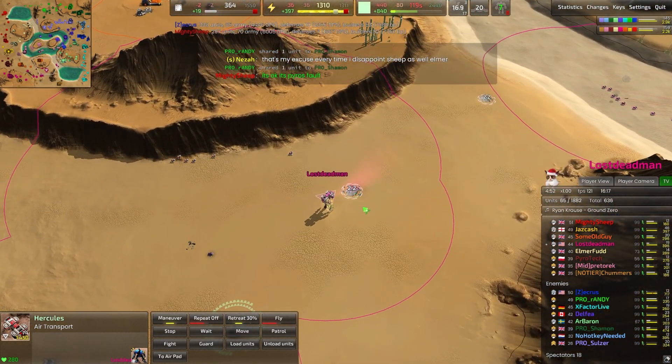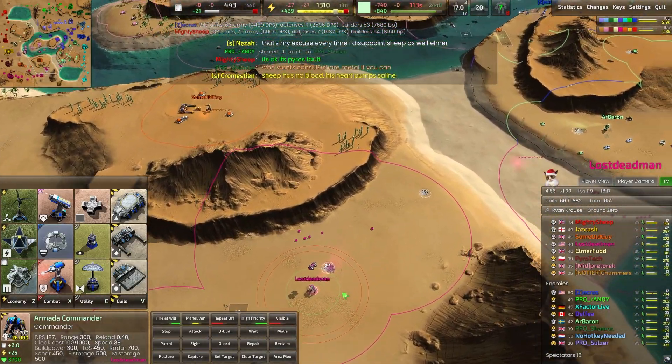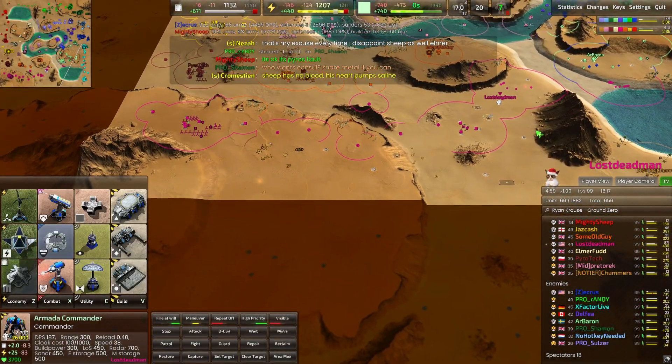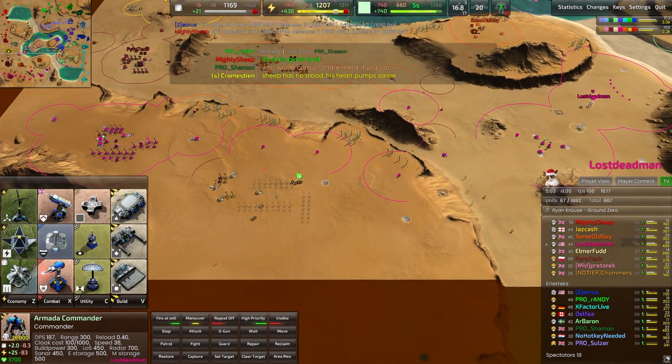This map is so wide and open that it's very difficult to get your front line set up quickly — everybody's taking their sweet time. Lost Deadman is moving his commander far forward, using a transport to build these metal extractors. You're never going to be able to capture all these in a timely manner if you don't use a transport to move forward.